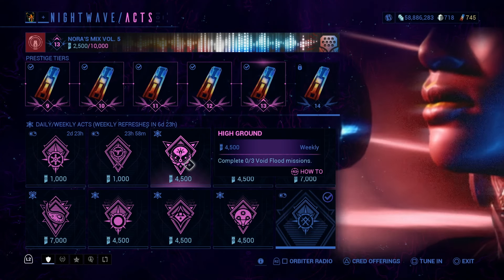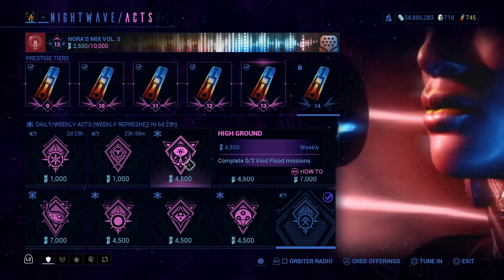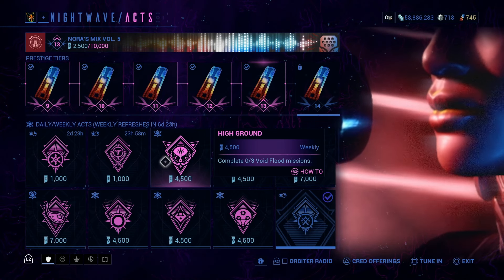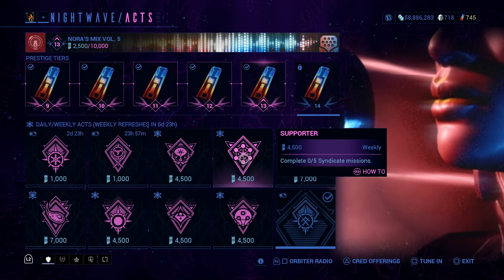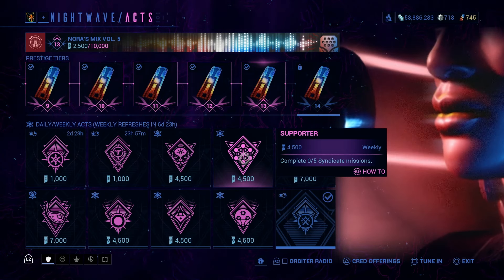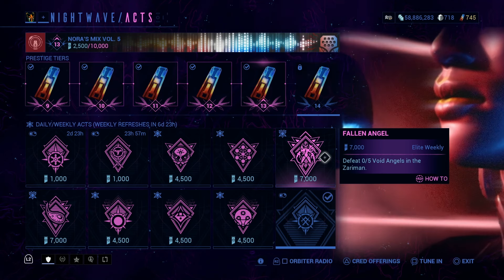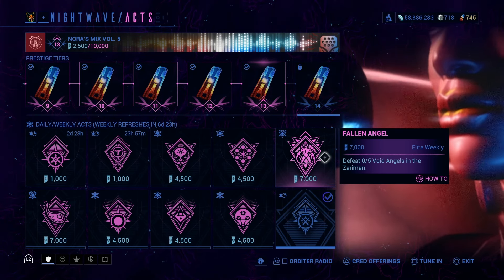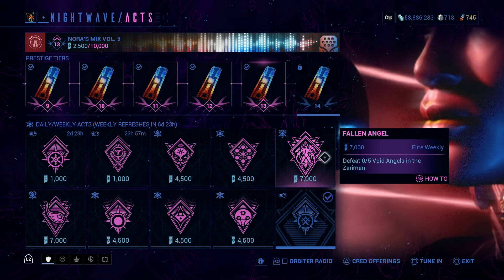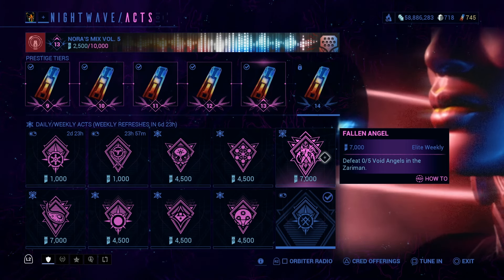First we have complete three Void Flood missions. It's important to note that you will have to have completed the Angels of the Zariman quest in order to even do this particular act. Complete five Syndicate missions — just go do Syndicate missions, pretty straightforward. Then we have defeat five Void Angels. Now, this was bugged a little bit ago in the sense that it only counted the person who hit it last as defeating it. I'm not sure if it's still bugged, so try it at your risk with other people.